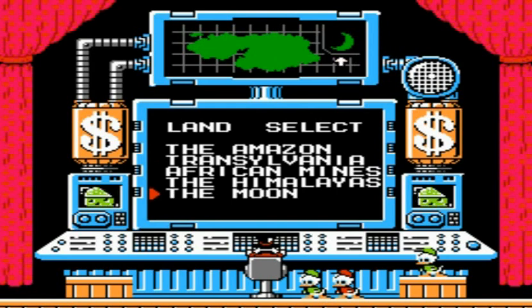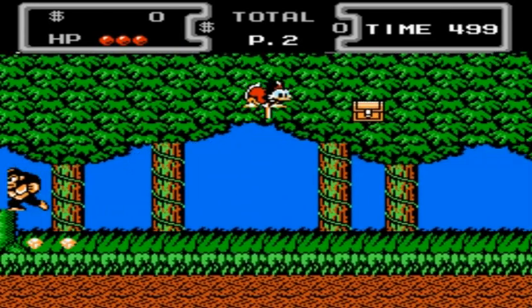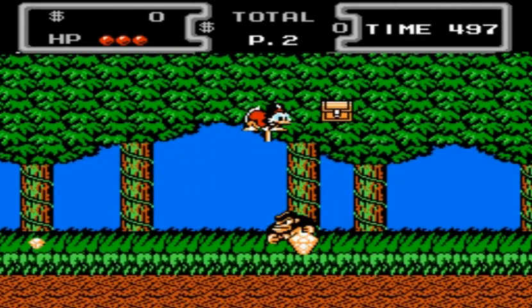Like some other Capcom games, you start off with a selection screen. You get to choose what level you want to go to first. You can complete the levels in any order you would like to, but by going to certain levels, you end up getting sent back to other ones. So I'm just going to go ahead and start doing them in the order that they're listed.